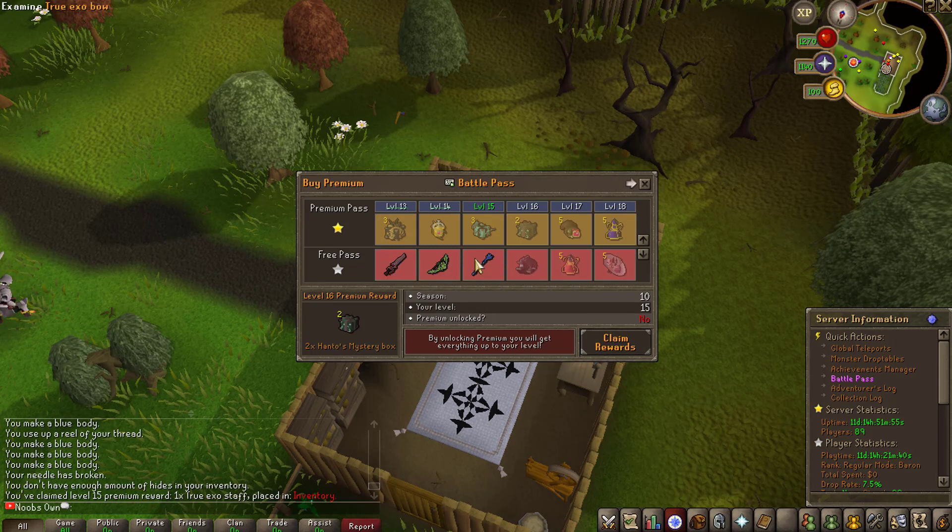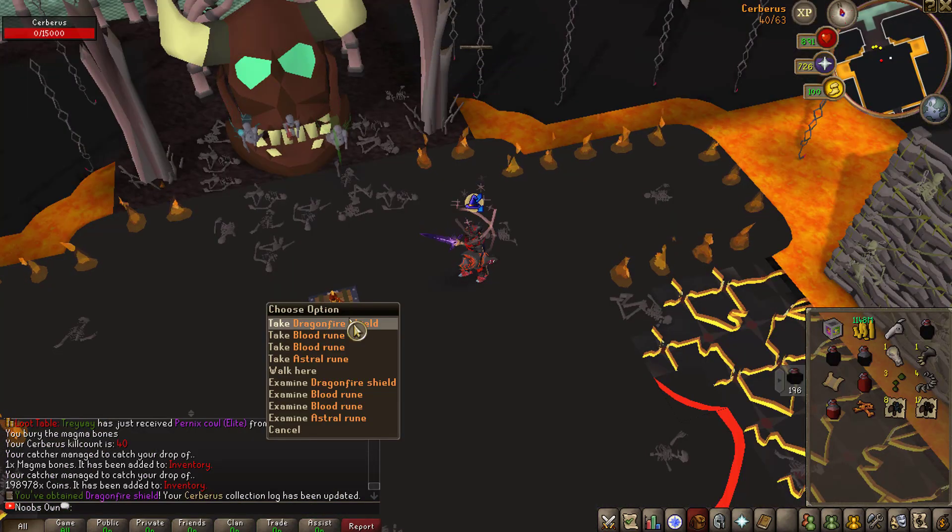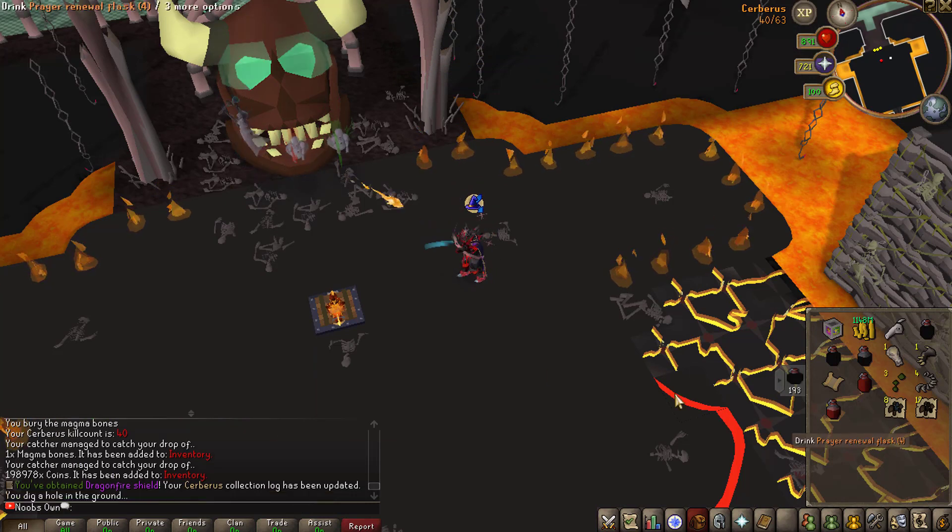We now have all the True Exit weapons. I'm not sure if this has any use for me or if I have a better mage weapon, but it's definitely nice to get at least one more item I didn't have before. We also just got a nice DFS from Cerberus, which is a new collection log update as well — so we definitely take that.